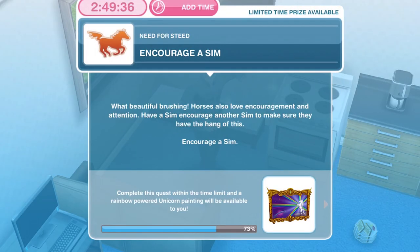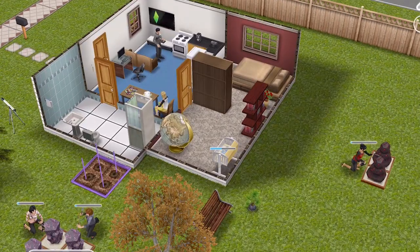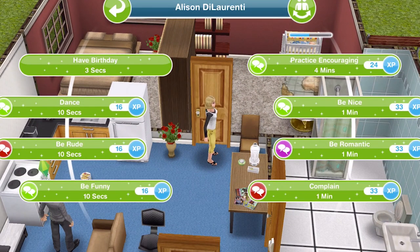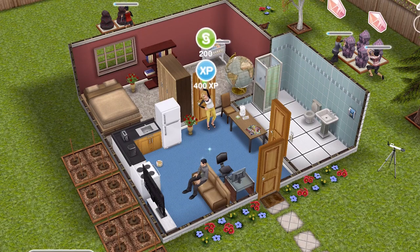The next thing you need to do is encourage a Sim. Horses also love encouragement and attention — have a Sim encourage another Sim to make sure they have the hang of this. Click on your other Sim and practice encouraging for four minutes. We have finished encouraging a Sim.